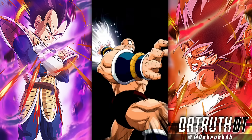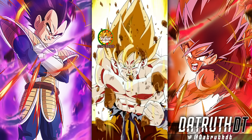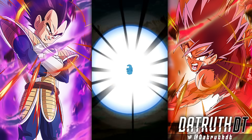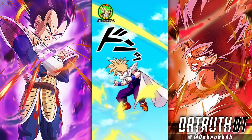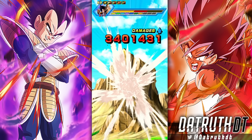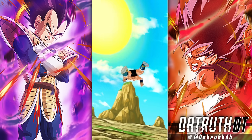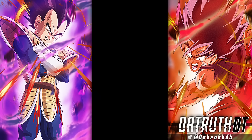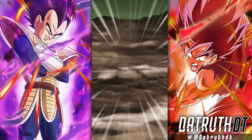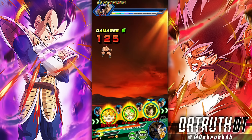We'll see what the Dokkan Fest is going to be at the end of the month. In years past, the Dokkan Fest has always directly led into the Christmas Carnival LR — like Android 13 which led into Spirit Bomb Goku, Bojack which led into Super Saiyan 2 Gohan, and Android 17 and 18 which led to LR Future Gohan and Trunks. But last year they flipped things and gave us the LR Goku, Gohan, Piccolo, Vegeta, and Trunks from the Hatchiyack special.